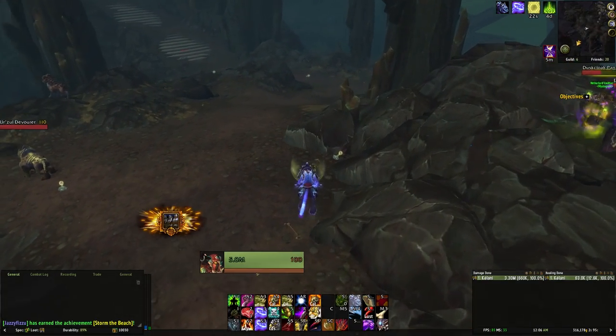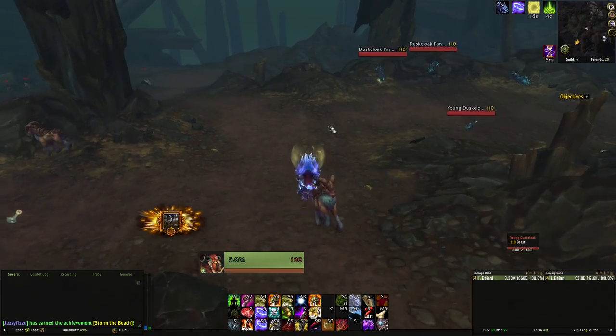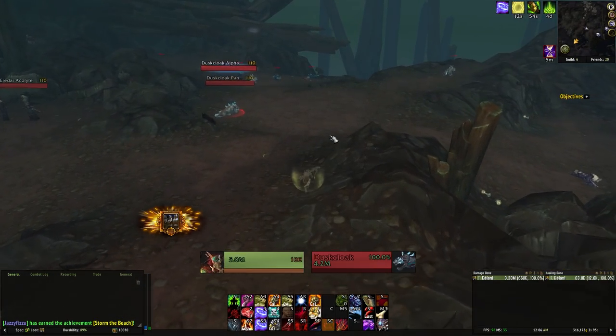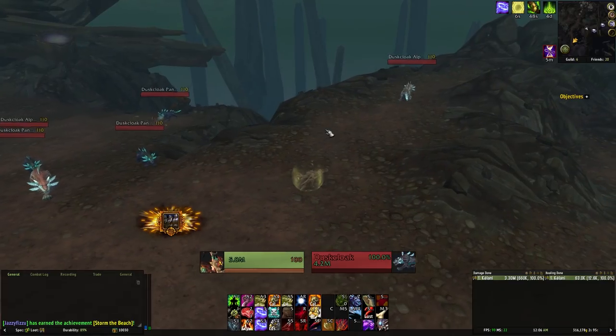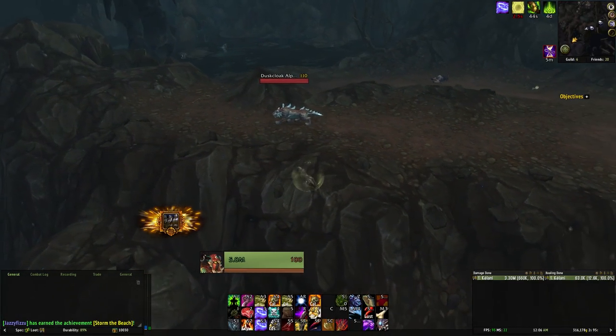I would recommend going Survival for the tame because you don't need to be Beast Mastery, and Survival gives you access to Camouflage. Now before you attempt any of the taming, make sure you have a slot available to actually tame something. Go drop something off in the stable if you have five pets. Going through all of this to only find out that you can't actually tame it because you have too many pets would really be unfortunate.